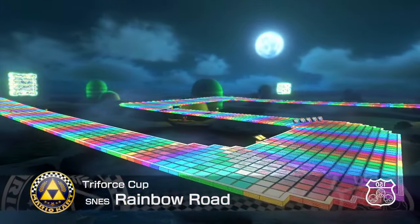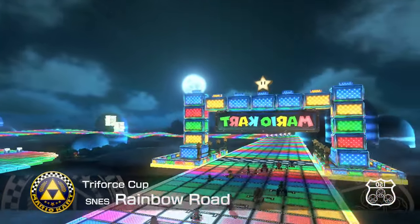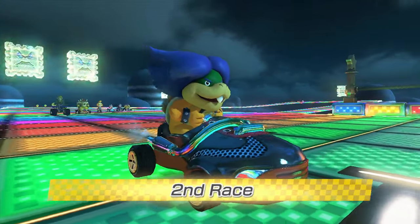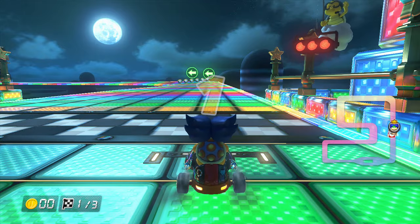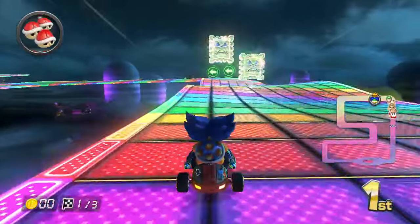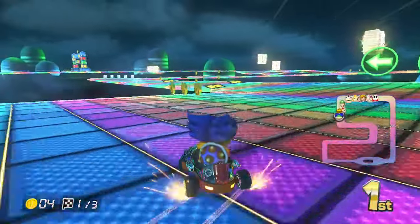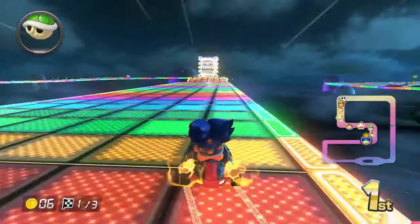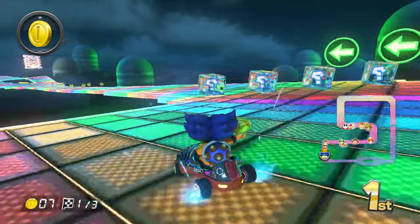Alright, SNES Rainbow Road. What I do like about Ludwig is his hair — he has big hair. Morton and Roy have no hair. Iggy has like a little plant hair. Lemmy has like sharp hair, same with Larry. Wendy has like curly hair. Yeah, I think that's it. There are seven Koopalings: Iggy, Morton, Roy, Ludwig, Wendy, Larry, and Lemmy.